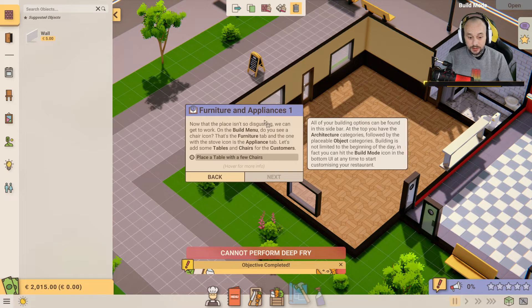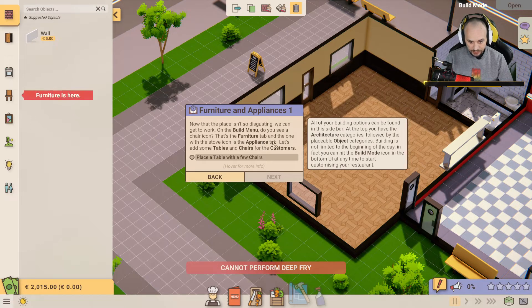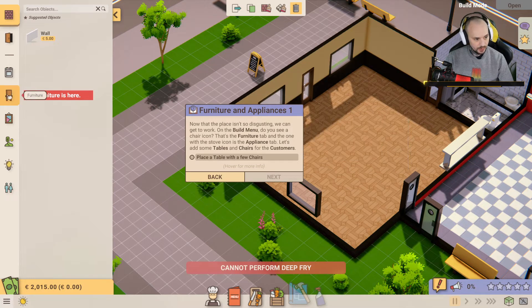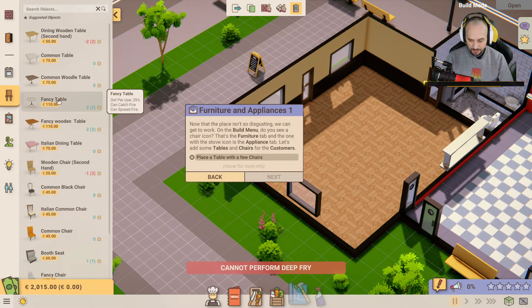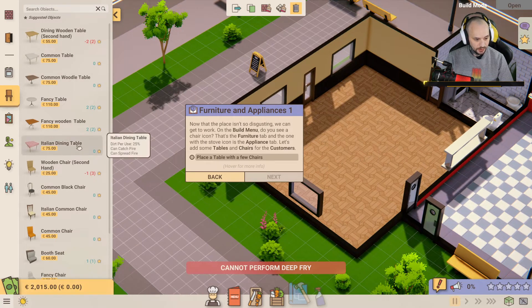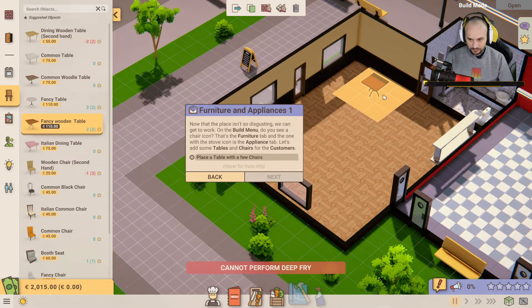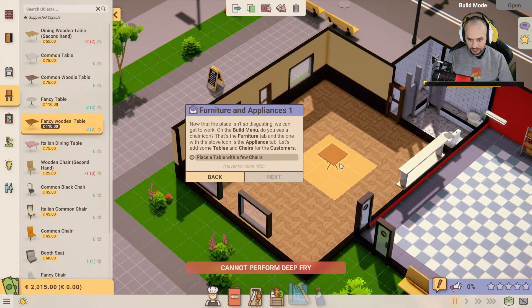Furniture and appliances. Now that the place isn't so disgusting, we can get to work. On the build menu you'll see a chair icon — that's the furniture tab — and the one with the stove icon is the appliances tab. Let's add some tables and chairs for the customers. I've got 2,000 to spend. Let's go fancy — fancy wooden chair. That's the kitchen over there, this is the dining area.